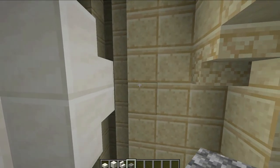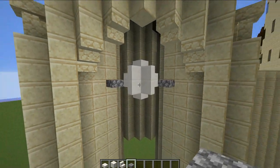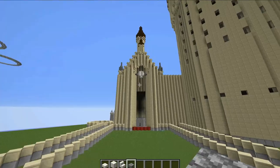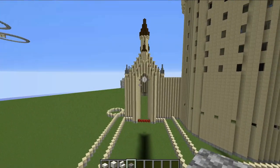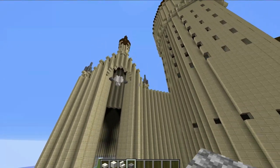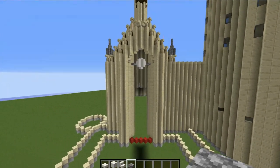Place one stone on each side to hold the clock in place. From head-on it does look like a very nice circle. If you go to the side it doesn't look as round, but it's a compromise and I think it looks very nice.